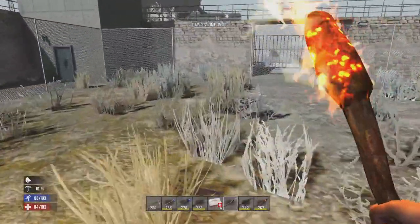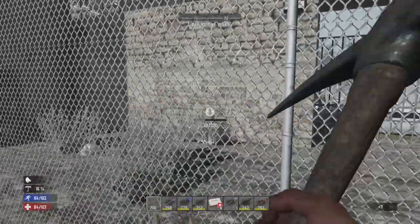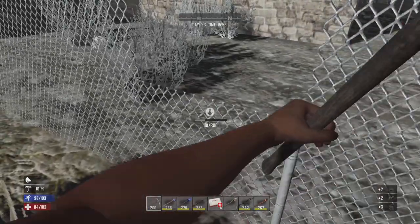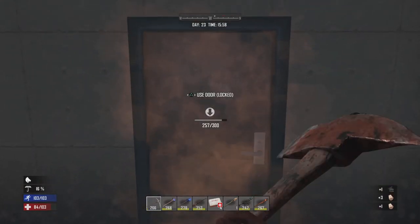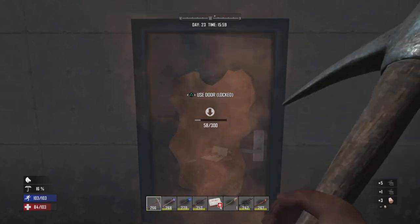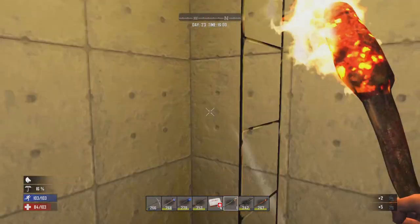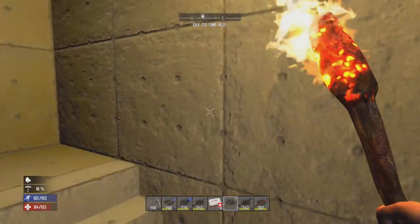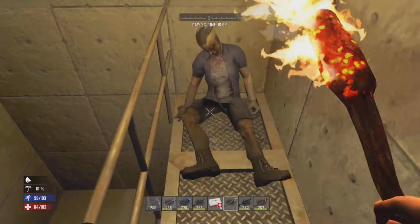We can just run through this courtyard and break through here. I know a little roundabout way. More grass to break with the pickaxe. The last guard tower we should raid. It's getting later in the day.